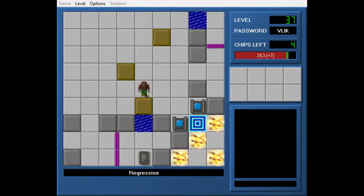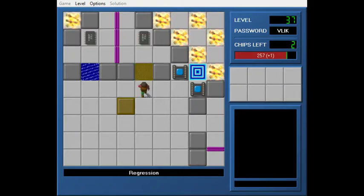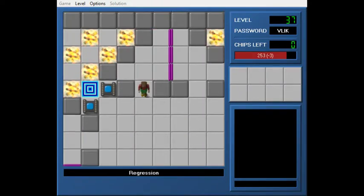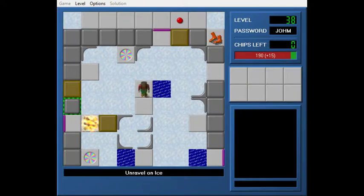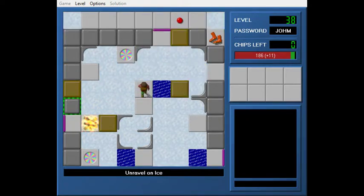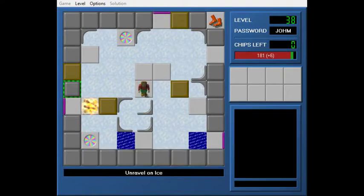I keep bringing up optimizing the level set, because it can be fun to work on custom levels, and it can be fun to work on my own sometimes — even though there's often a "why did I build this this way?" It's like Unravel on Ice. So Unravel is in CCLP4 as well — that was another one of the cool Ultimate Chip 3 designs. And Unravel on Ice was just me putting it on ice for some reason.